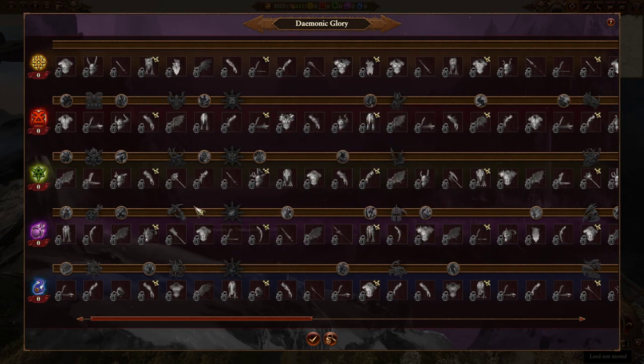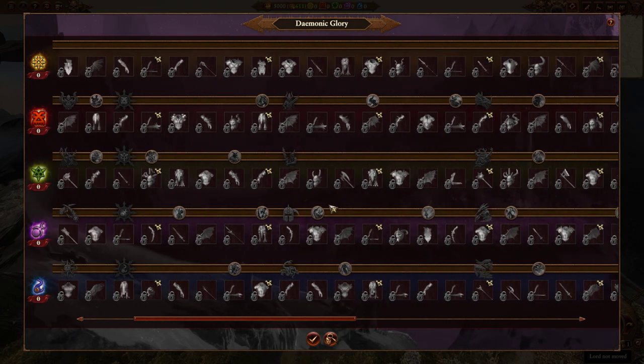The other characters in the game, when you give them different equipment, it doesn't change their visuals. When they get their legendary items, it doesn't change their visuals. For example, Tyrion is always holding Sunfang, even if he doesn't actually have Sunfang. But the Demon Prince, however, the visuals do change.